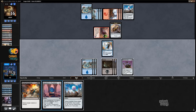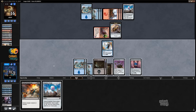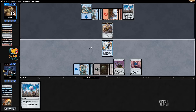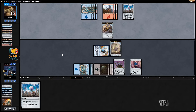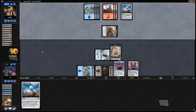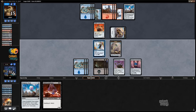Now I have six mana — let's play the Puzzle Knot first, see what we scry into. Put Gifted Ederborn on top, bottom the other. I'm going to Daring Demolition the Scrapper and hit with the Swooper to make a token. I'll go to six. I have four energy, so I could have not used Daring Demolition and used Whirlermaker instead, but then I'd be losing a Servo. Another reason to Daring Demolition: Gifted Ederborn wants to be able to attack and the Scrapper Champion would stop it.